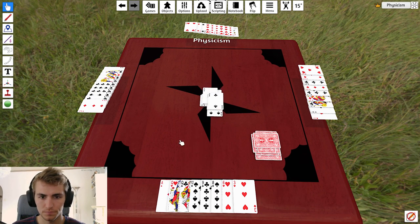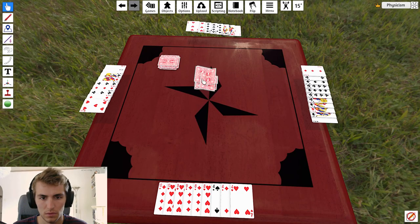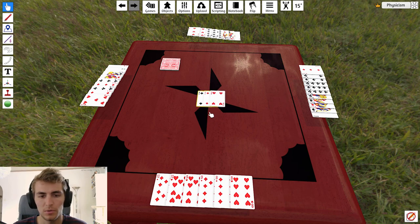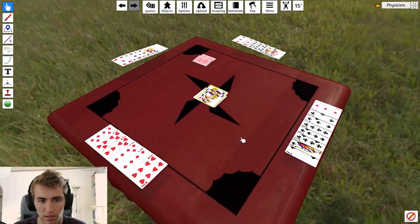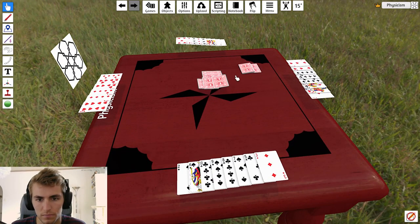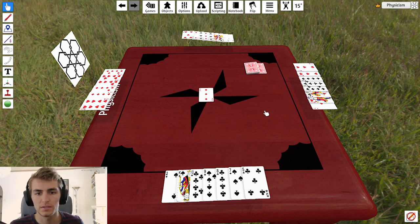Maybe this person would play their two, and this guy would finish it off with their joker. Then the pile gets picked up and put into the discard pile. Because this person won that round, they get to lead — they get to play their three fours. So now people have to play three of a kind on top that's higher than four. This person has to pass, this person has to pass, but this guy has three jacks, so let's play the three jacks on top. Someone leads whatever number of cards they lead — that's how many cards you have to play on top, and you have to play higher. You can't play the same.